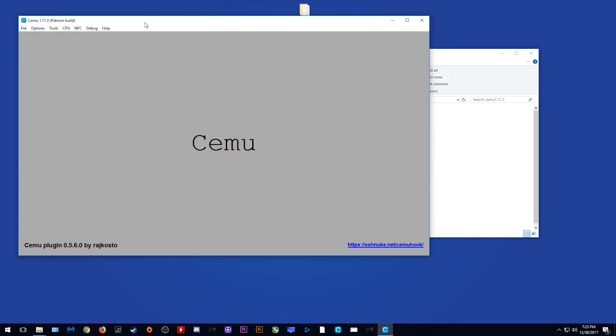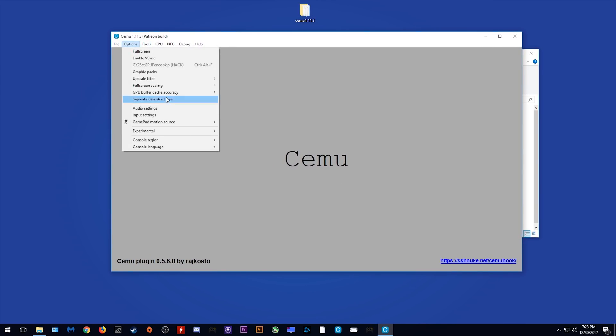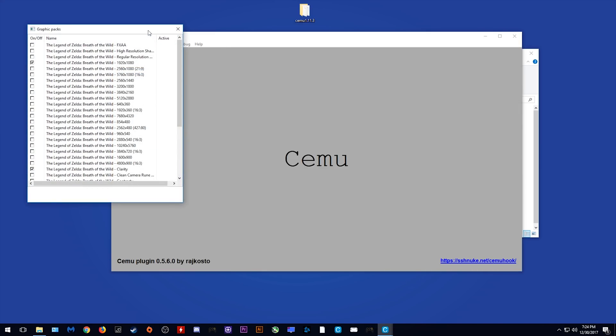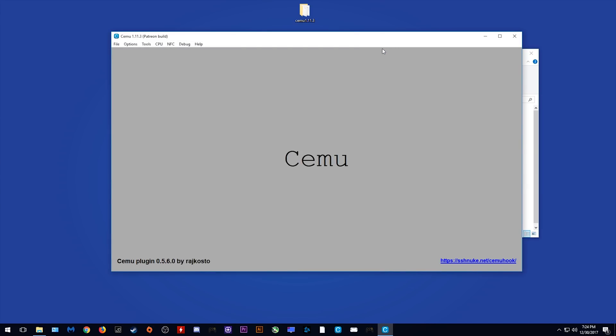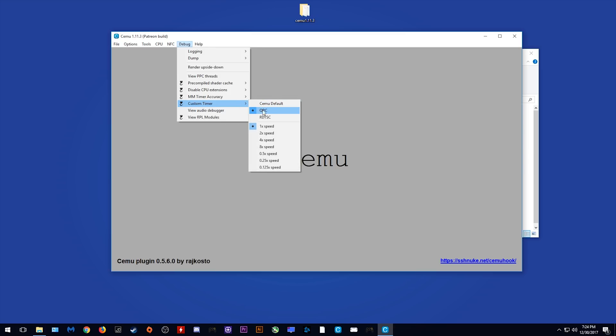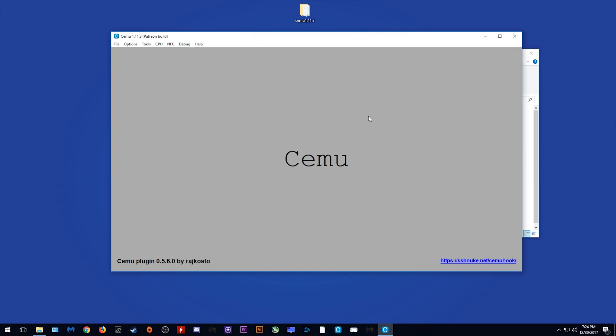Next, you want to open up Cemu, come to Options, Experimental, and make sure that this Breath of the Wild Crash Workaround is turned off. The next thing you want to do is come to your Graphics Pack folder, scroll down until you see the LWZX Crash Workaround, and make sure to turn it on. This small tick signifies that this Graphics Pack is active. We can now close this window. What I would next advise you to do is come to the Debug Panel, come to MM Timer Accuracy, set it to 1ms, and under Custom Timer set it to QPC and 1x Speed.